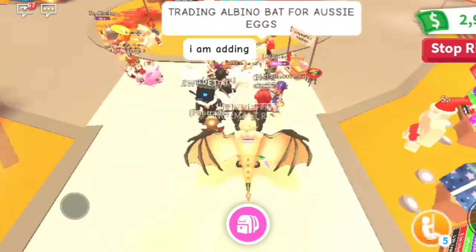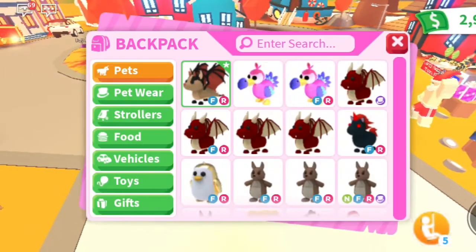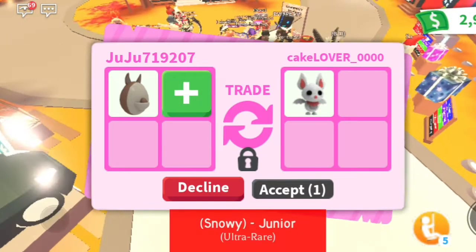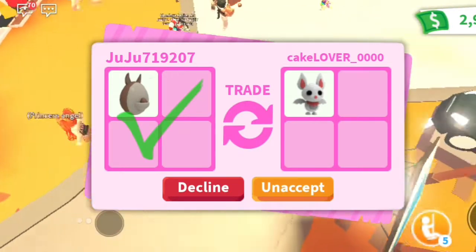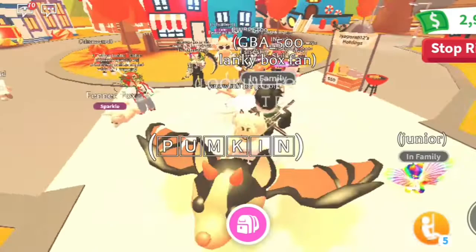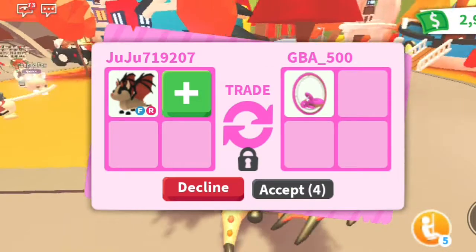Someone is trading an albino bat for Aussie eggs — I'll do that. I can give an Aussie egg for an albino bat. Let me put it in. Junior albino bat — these are going to get really rare. I'll accept and see what they do. They're probably going to decline. They want me to add more but I don't want to overpay — I'm going to decline. That's enough, I don't want to go broke.